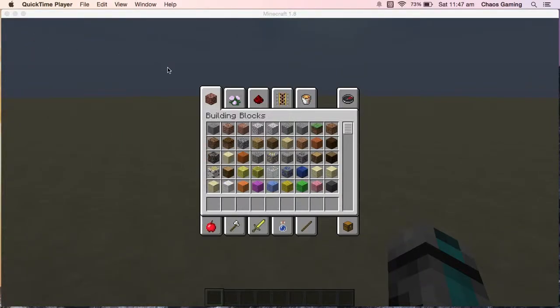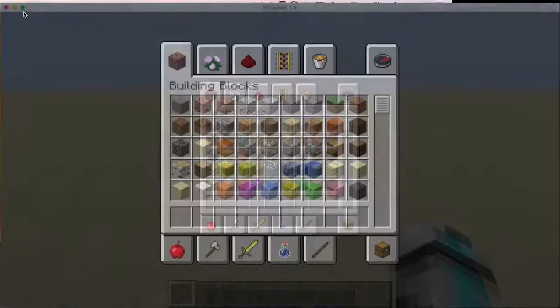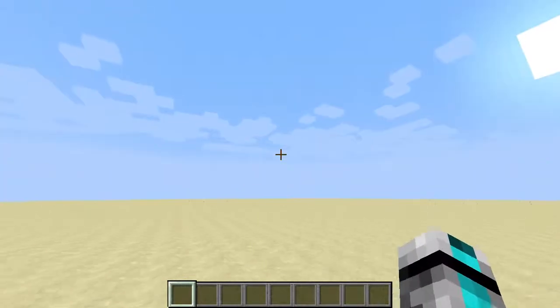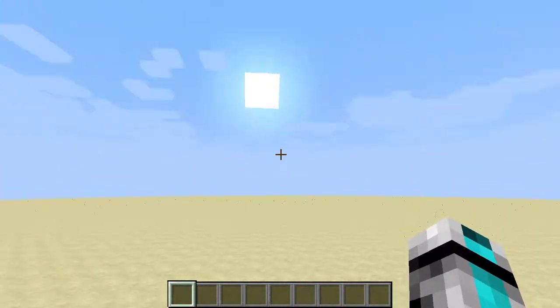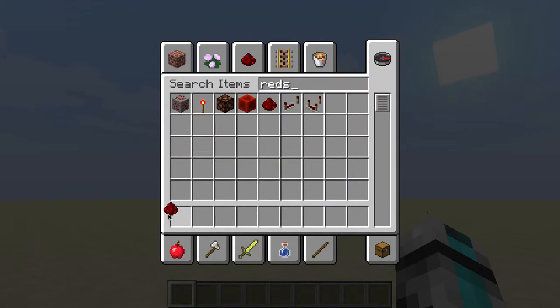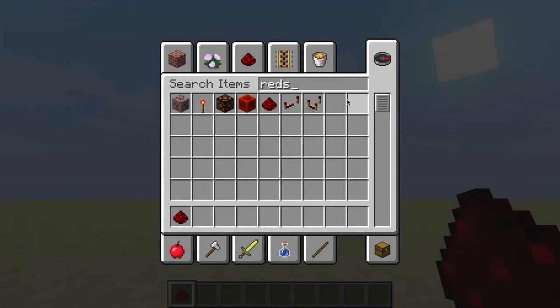What the heck is wrong with me right now? Hey guys, it's Elemental Jungle once again, and today I'm going to be showing you a tutorial on how to make a two by two piston door.